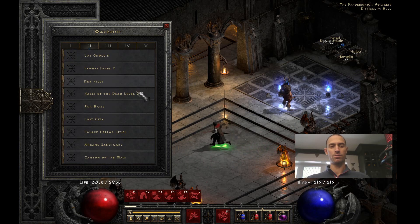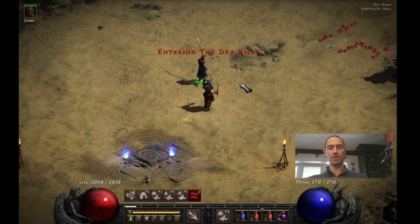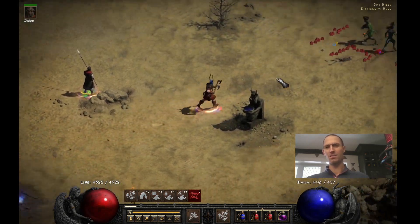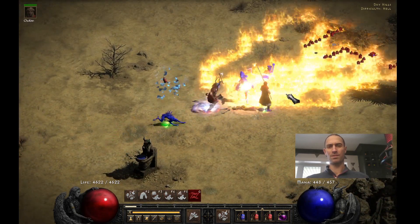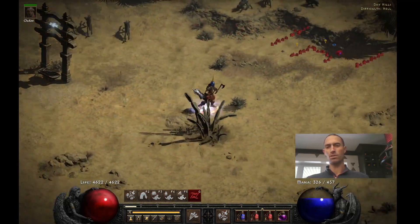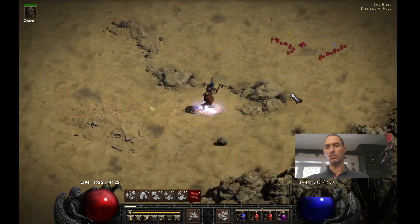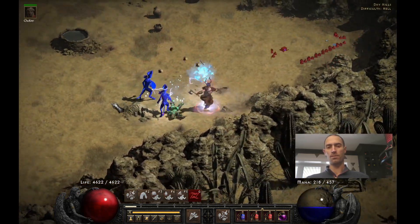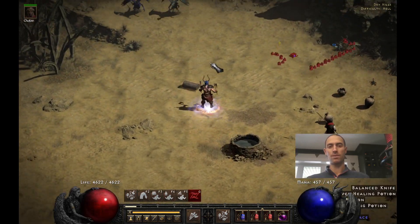Let's go to the Dry Hills — there's not really any cold immunes there. This is on Players 8. You know me, I only test on Players 8, not the Players 1 stuff. I haven't decided what I like more — Whirlwind or... okay, these are cold immune. Get out of here, yellow leapers. I don't know if I like Whirlwind more or Frenzy. Whirlwind seems to be pretty good. This build doesn't have any mana — I need a key.